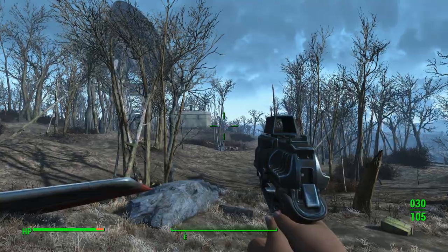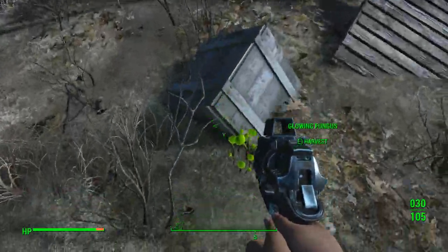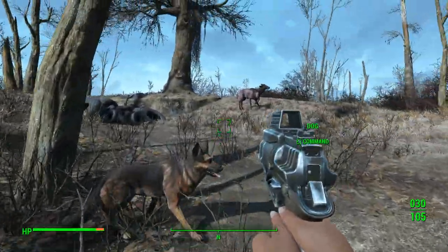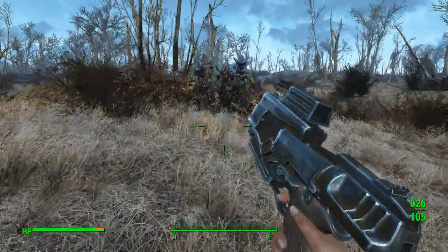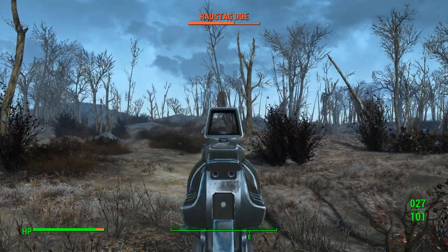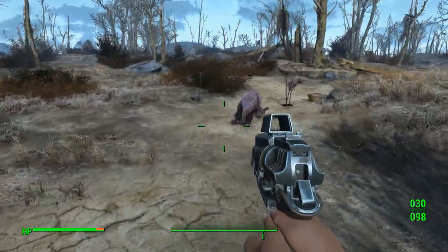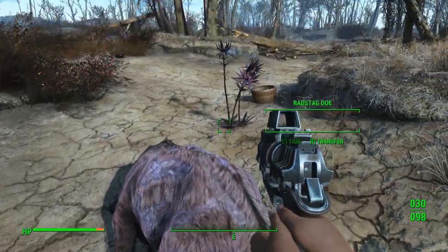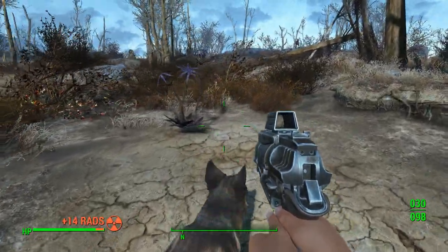There he goes — he's going up there right now and he's going to kill the raiders. I'm hoping he does that well so we won't have to deal with them, because they can be a pain to take out. There's another Rad Stag down. Also, what a lot of people don't know is that this field area here is full of mole rats. So when you're out here looting stuff, you'll attract the attention of mole rats also — which means more leather.